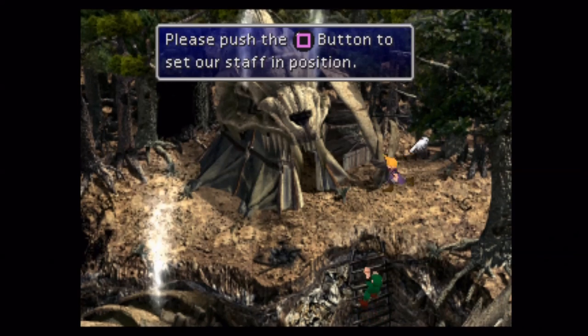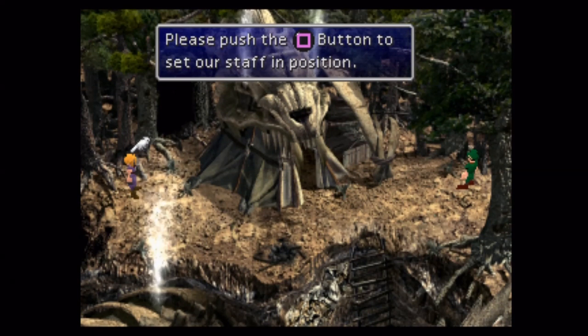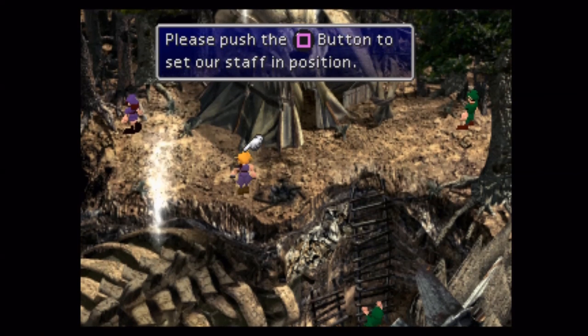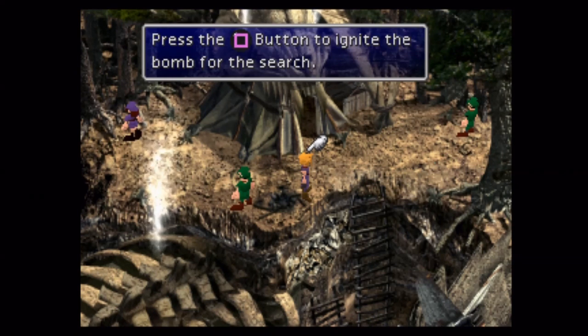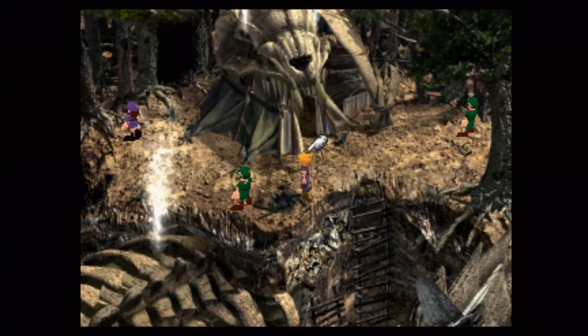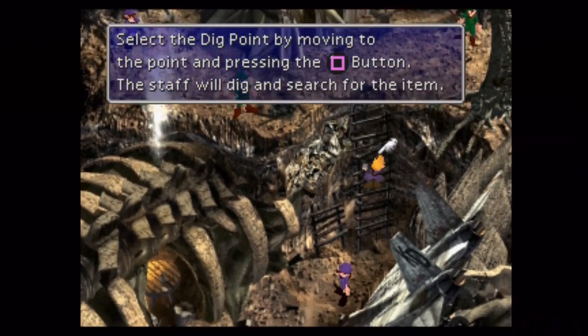I ended up doing this probably 10 times total to get all the unique treasures. Otherwise, a lot of times you'll end up with nothing or just a potion. You can get the Buntline — if I remember correctly, it's a weapon for Vincent with four slots and double materia raising capability. And then the Mop is Cid's weapon that has zero materia slots but really good physical capabilities, which is actually my main reason for coming here.